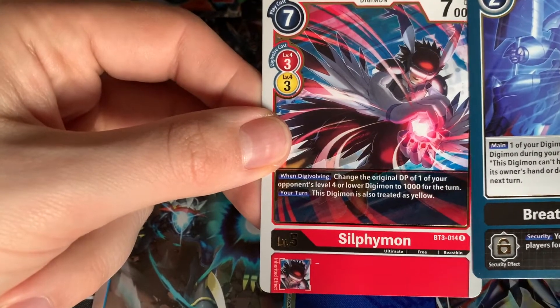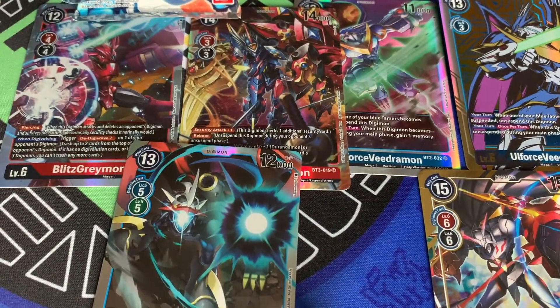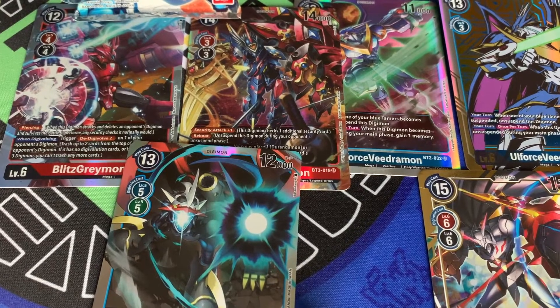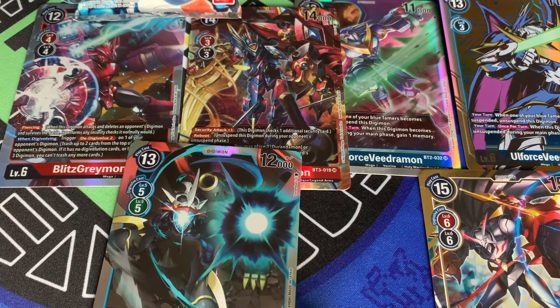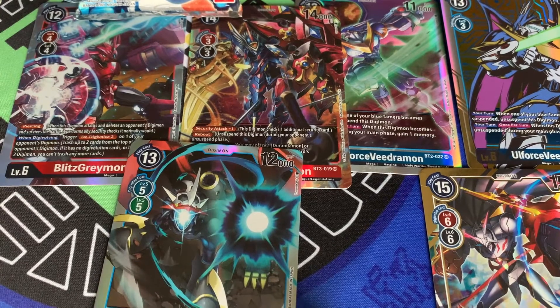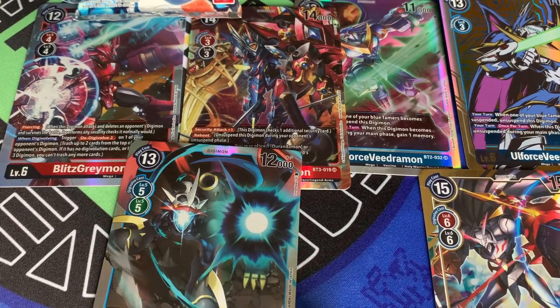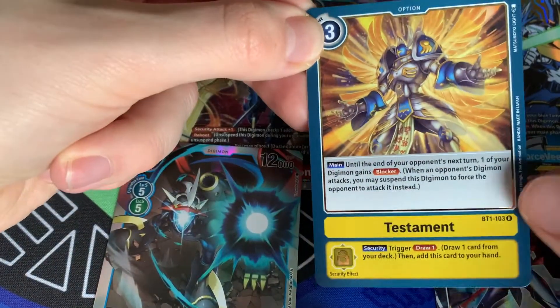So Breath of the Gods and a Sylphiemon — two more classic rares. I've seen Sylphiemon dropped into a couple of ShineGreymon decks. It's a useful card for dealing with things, having a red in there — just a quick DP-reducing card.